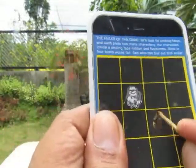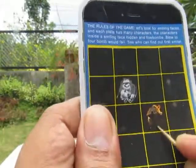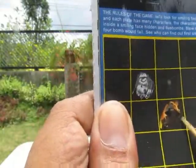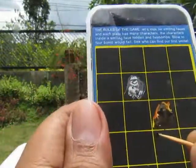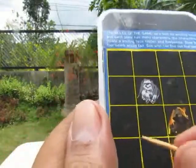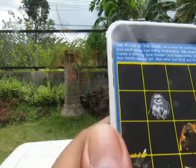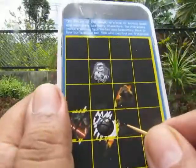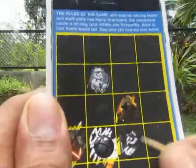This one — what is this? A smiling face? No, it's Kylo Ren. So how many smiling faces do we have? You have to get one smiling face. This one — it's another Kylo Ren. And over here — whoops, bomb! I lost! It's a bomb.